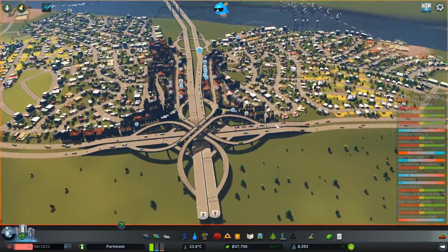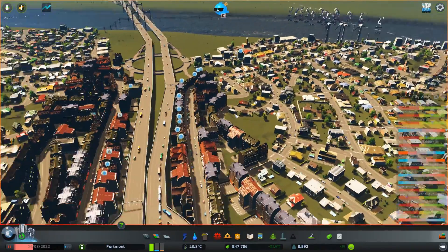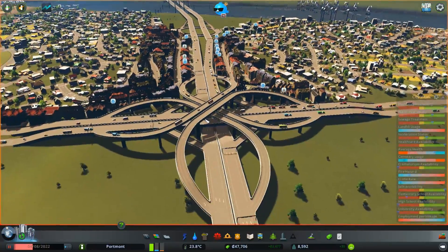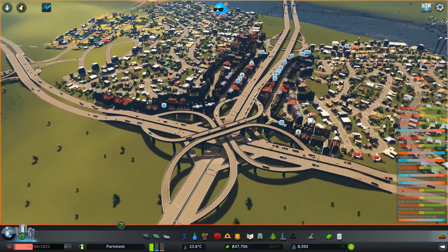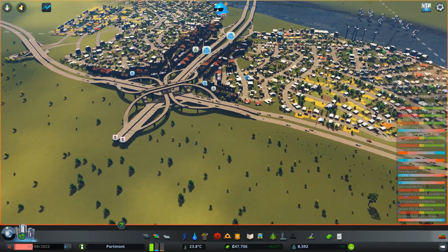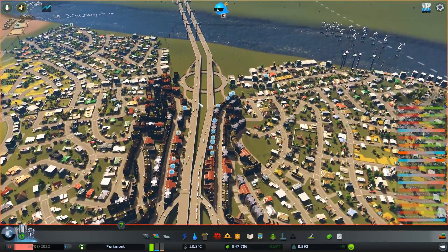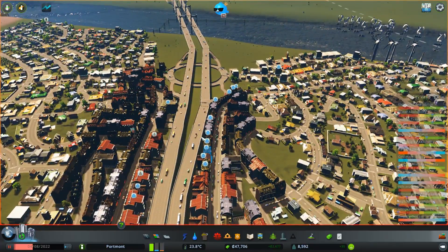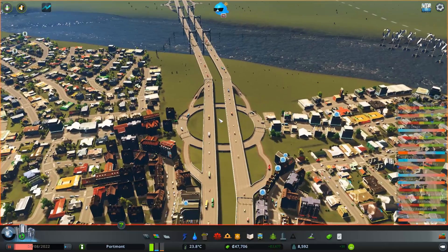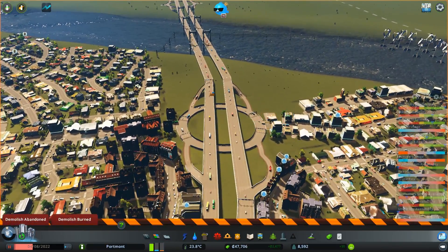Alright, welcome back to another episode of Cities: Skylines with your host Midnight. Last we left off, I kind of wanted to fix this problem — we just got the new interchange and the freeway overpass. Now we have a nice four-way freeway we can build off of and do some really great stuff. But I don't like the way that this looks; it looks kind of hokey. I want to move these freeways over, I don't know if I have enough money to do that.